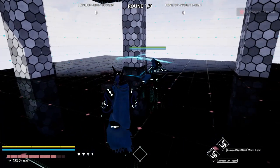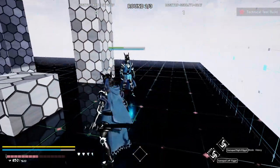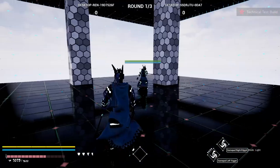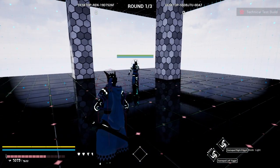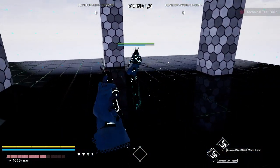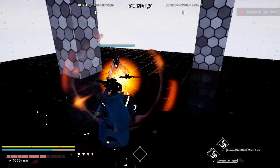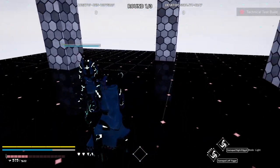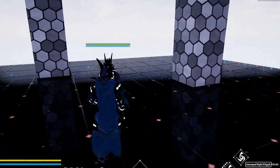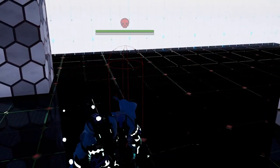At its core, combat in Samurai Zero merges real-time skill-based action with a layer of tactical RPG customization. Each samurai has their own light and heavy attacks that, when combined, can string into combos and different effects. The game's light and heavy attacks are categorized as what we call combat arts. On defense, multiple mechanics are available to you — the guard ability allows you to protect yourself from combat arts in front of you, and timing this right before getting hit causes you to deflect an enemy's attack and transition into a counter-attack.